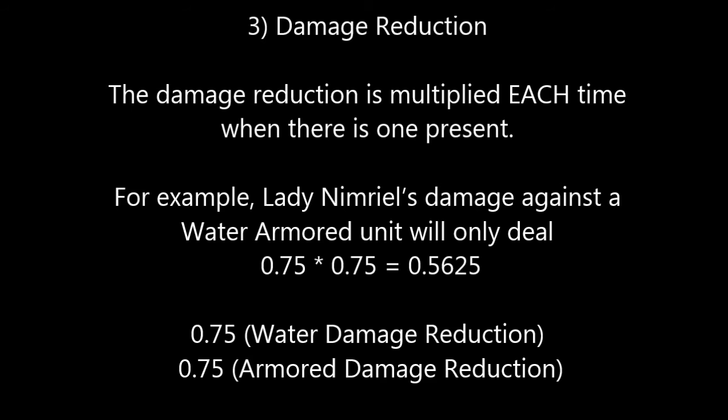So coming back to the beginning: we're going to have a very high adjusted attack, with almost nothing taken off from the defender's side. We're going to have a whole bunch of multipliers, so the sum of our total damage multipliers is going to be very high. And then basically no damage reduction for that unit. So collectively, all that adds up to this huge damage.